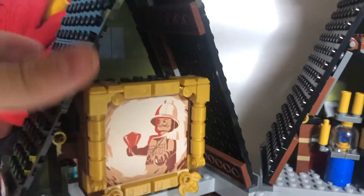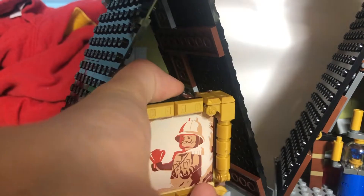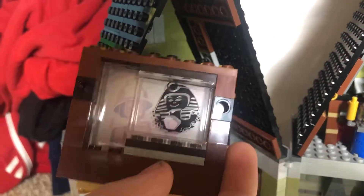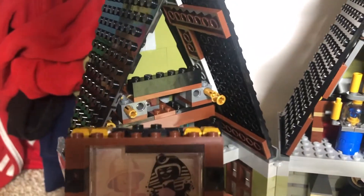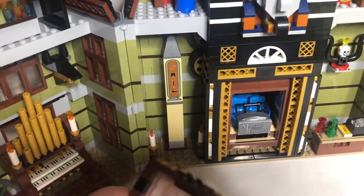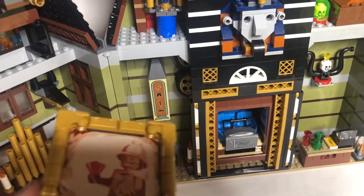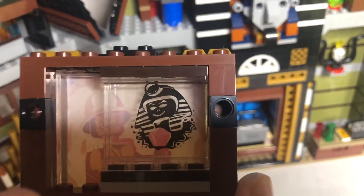There's a red brick back there. If we take this off, it's attached by two studs in the back. You can see this is its own special print — there are no stickers in this. That is great. Not a sticker, not a sticker, not a sticker. Very nice. Printed tiles are much more expensive than stickers.